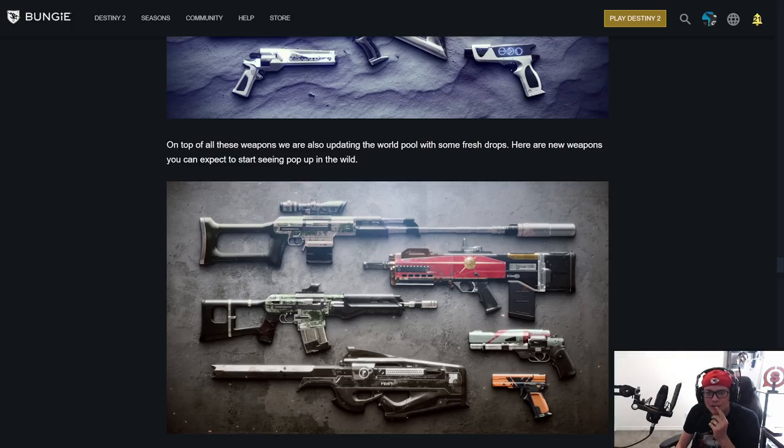On top of all these weapons, they're also updating the world loot pool with fresh drops. New weapons coming include a New Monarchy four-burst pulse rifle — Legal Action, actually a three-burst — a Dead Orbit scout rifle, and a hand cannon. More weapons — never a bad thing.